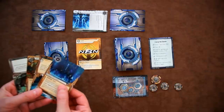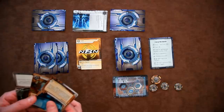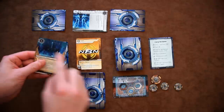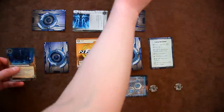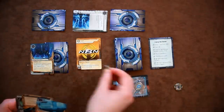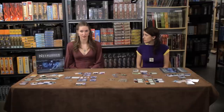All corporation cards are installed face down and must be activated by rezzing. The corporation can rezz assets, agendas, and upgrades by paying their rezz cost and then turning them over, either at the start of their turn or just after completing an action. Ice can only be rezzed during a run. The corporation can also spend clicks to place an advancement token on an agenda, to trash a tagged runner's resources, or to purge virus counters. At the end of their turn, the corporation discards down to five cards.